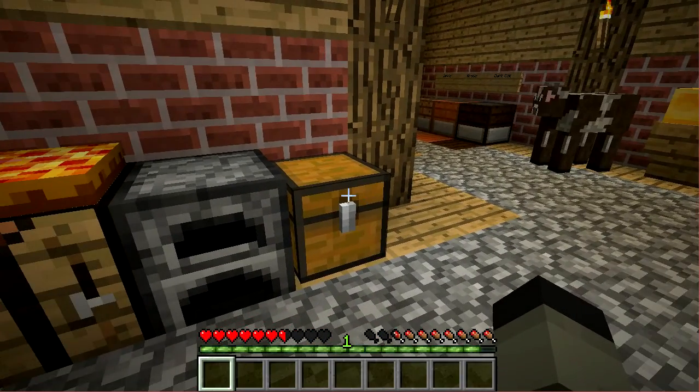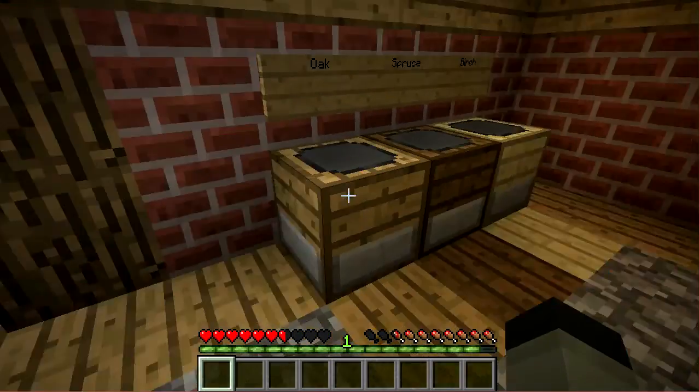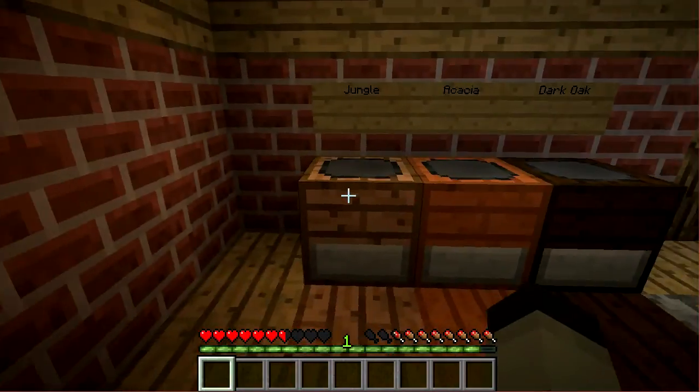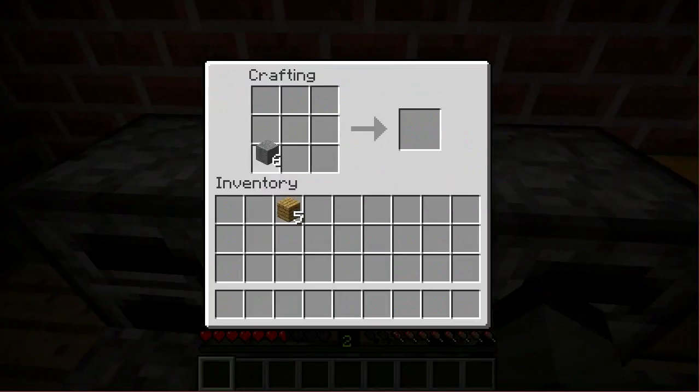The first thing we're going to go over — the most important thing — is the Cheesemaker. The Cheesemaker can come in 6 different types, each depending on the wood you use. It requires 3 smooth stone and 2 woods of your choice. And there we go, the Cheesemaker.